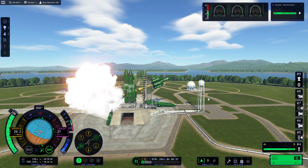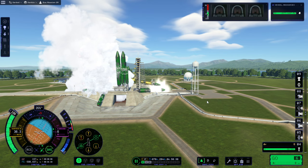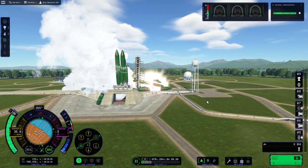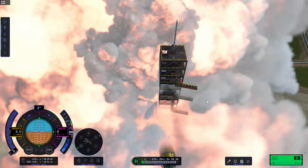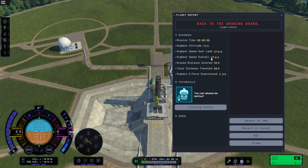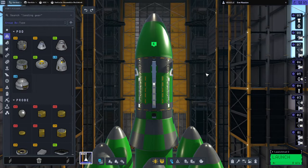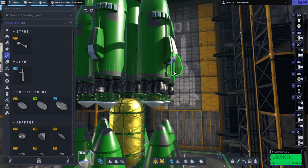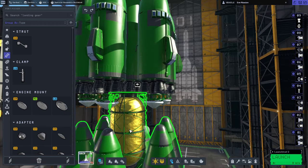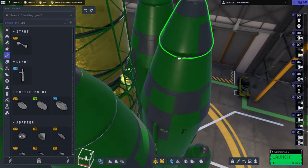Does the tower not have a collider? I finally resolved the explosion — could have been a bigger explosion. Right, so struts. I'm just going one per booster. I think the connection between the top of this and the core seemed pretty good, weirdly enough, even though there's a small decoupler there.